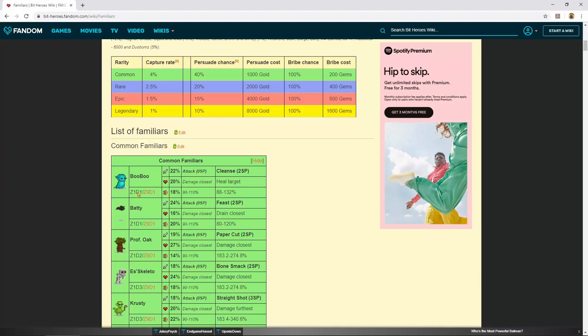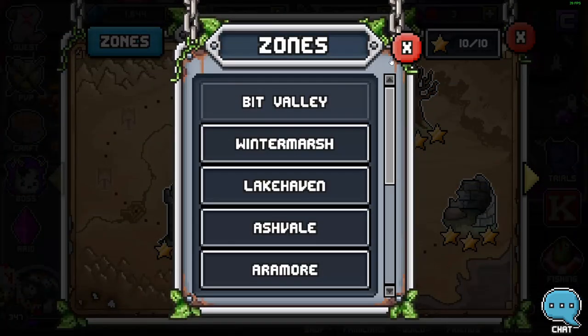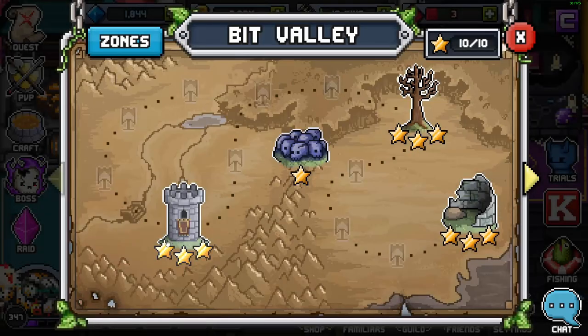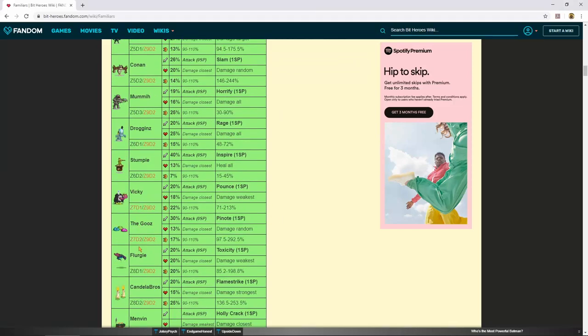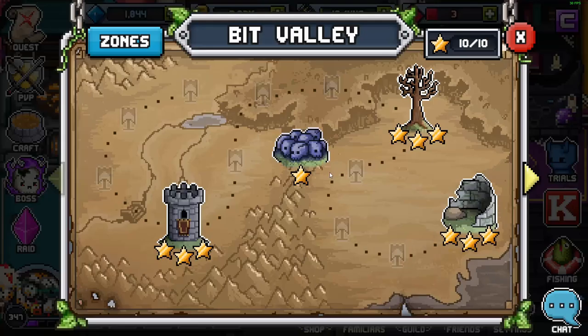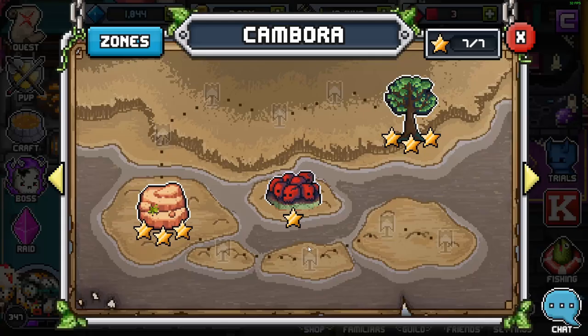Zone 1 Dungeon 1 means that in Zone 1, Dungeon 1, you can find BooBoo. Any of the three flags before a dungeon will also have the same Familiars as the dungeon itself. As another example, the Goose is in Zone 7 Dungeon 2 — so you go to Zone 7 and find the second dungeon. Another example: Crumb is in Raid 6, so you go to the Raid screen, find Raid 6, and that's where you'll find him. That's the best way to find what Familiars you need — just go to the wiki, look up the Familiar, and it tells you the zone or raid.